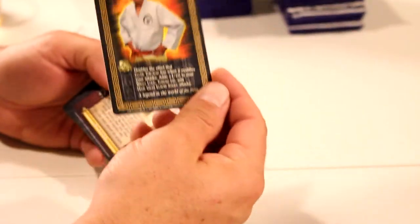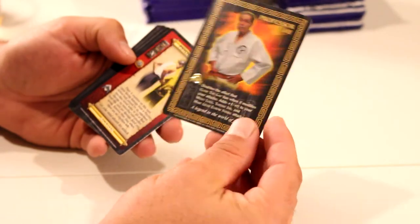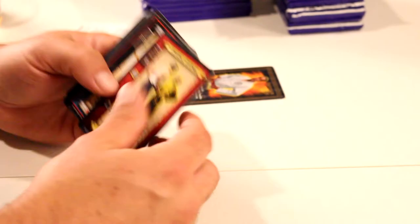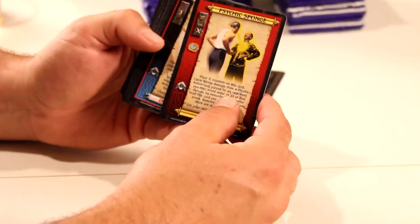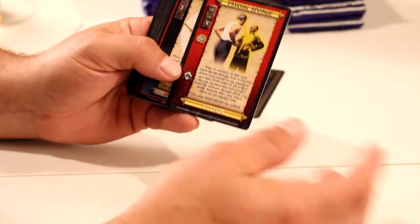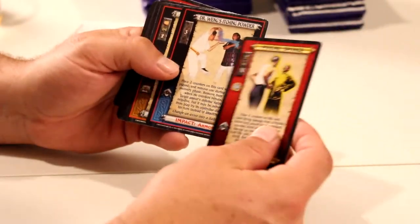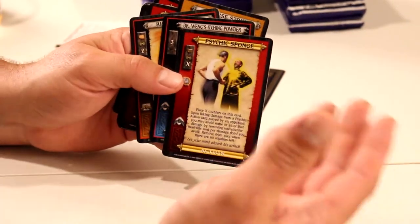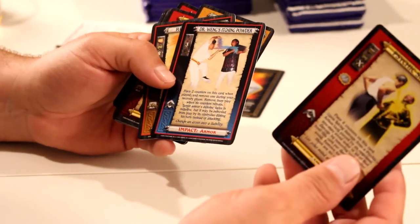It has a little foil stamp on it. If that is the foil we're chasing — well, the other set had foil too. It could be a rare symbol, we'll find out. Anyway, this was Professor J, it looks pretty cool. We got a Psychic Sponge. If you haven't watched our other video, I'll go ahead and tell you — this is a serious fighting game like Taekwondo, Jiu Jitsu, all that good stuff. But they added a psychic aspect to it. Nobody knows why. I wish it'd gone one way or the other.